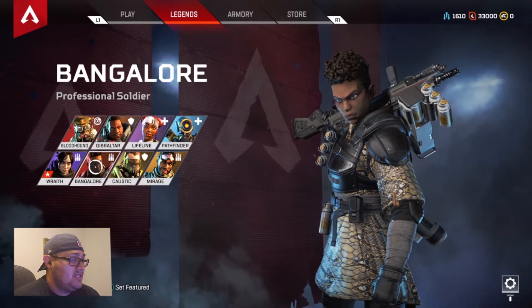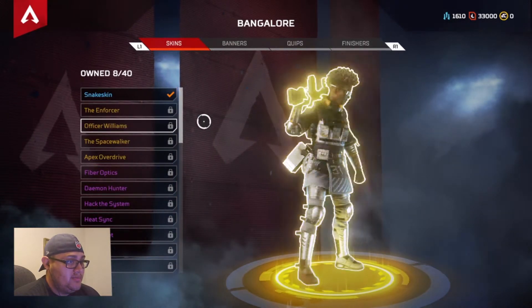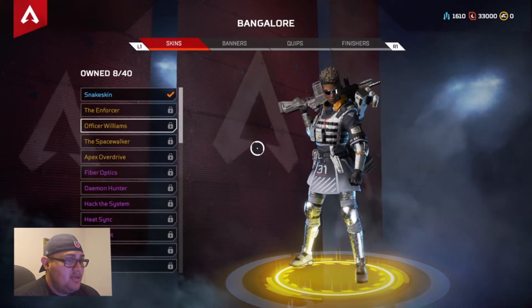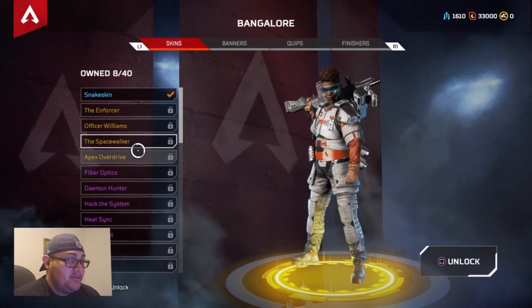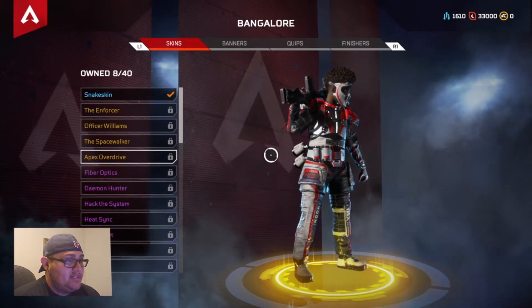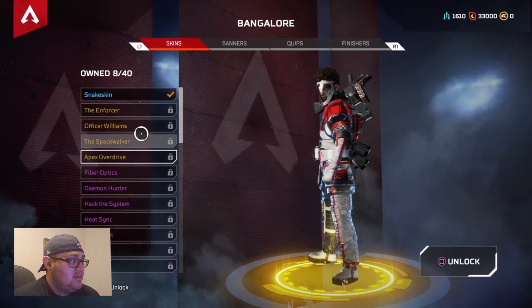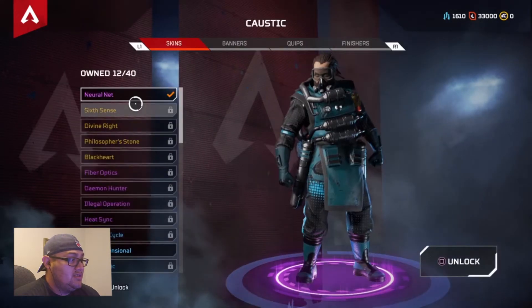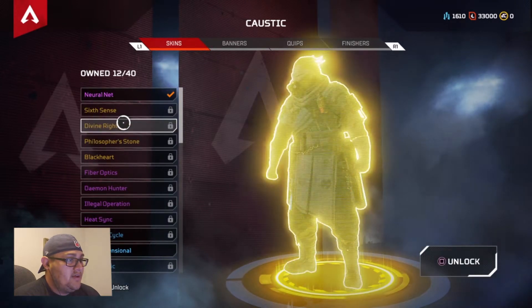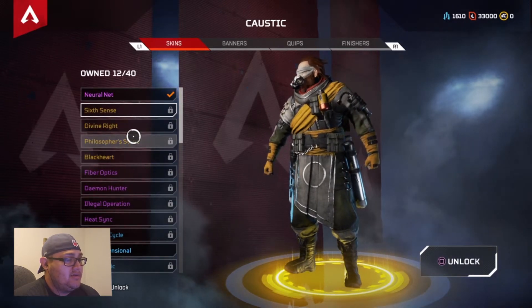The Enforcer — she's got some shades on, it's a SWAT outfit. Officer Williams — she's like a space officer. Space Walker, that one's pretty cool. Apex Driver, he's got a full space mask. Decisions, decisions — he's got some pretty sick ones. The Sixth Sense, Divine Right — they're pretty similar. The top two and the next two are kind of the same, just different color schemes. Look at Blackheart — wearing a mask, just a different color. Same thing with the fuzzy fur outfit, and this one he's got a blindfold on.